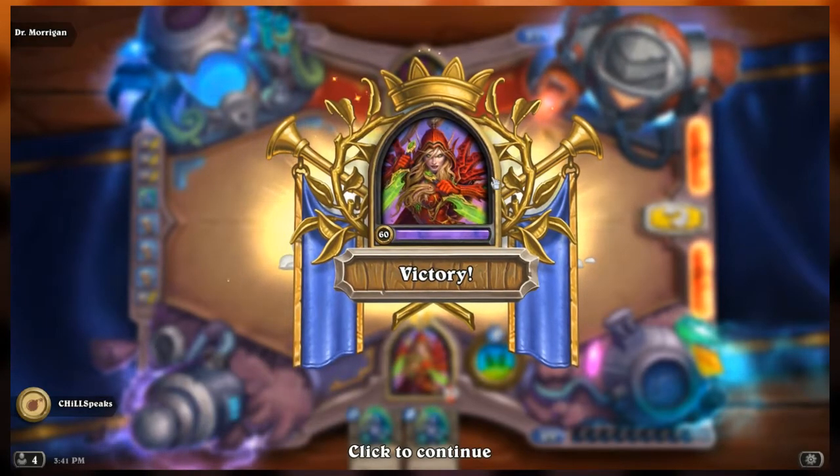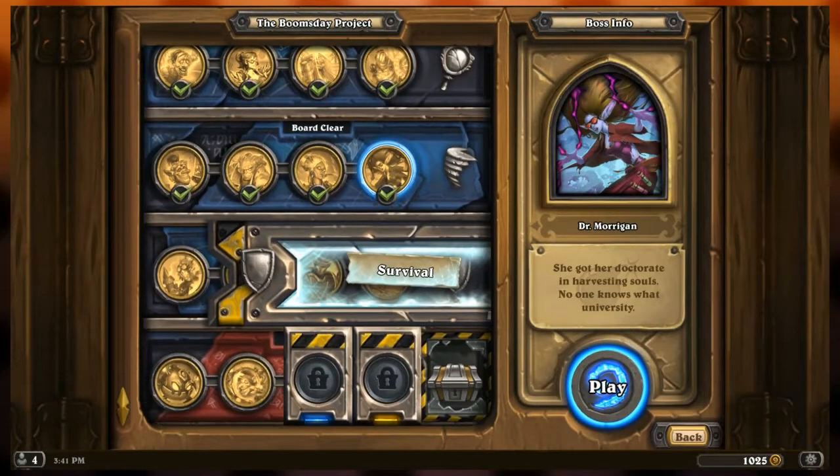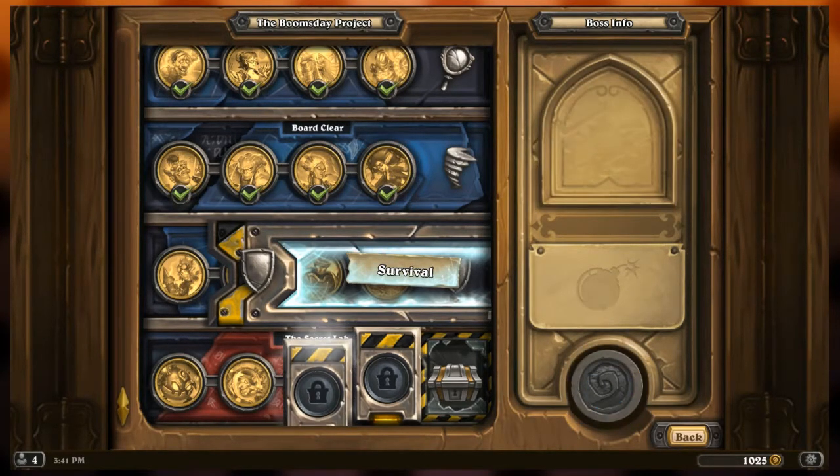Board clear is easily the craziest of the wings so far. We've cleared the fourth portion of the third wing, Board Clear. It looks like there's a whole secret lab waiting for us. Before we move on to the secret lab, we're going to take on the last wing — Survival. I don't know what Survival means — it sounds like the opponent's going to get a turn and we just need to live through it. We'll find out when we get there.